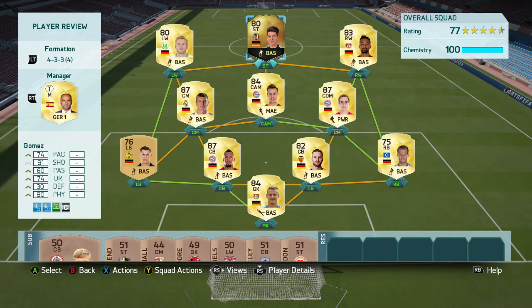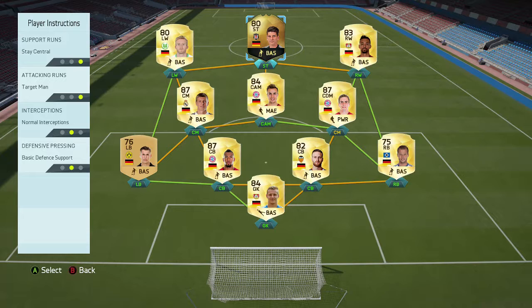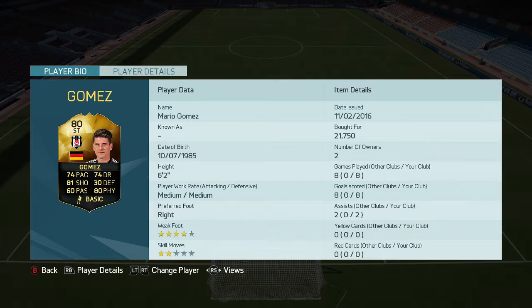But this team was really, really good. The link-up play between the two wingers, Gomez and Goetzer, was absolutely brilliant. I highly recommend you try this team out for yourselves. In terms of player instructions, I decided to tell him to stay central and to play as a target man. Obviously he is a big man with incredible heading stats, so you want him in the box as a target man. With these instructions, he did exactly that — he played perfectly. So definitely recommend you use these instructions on him.